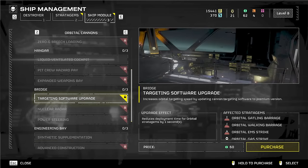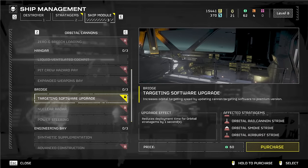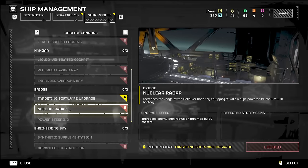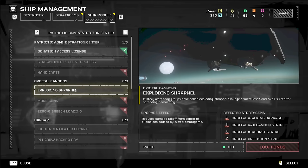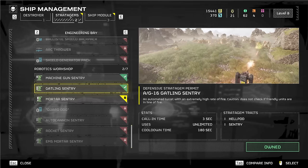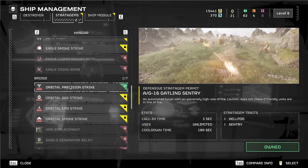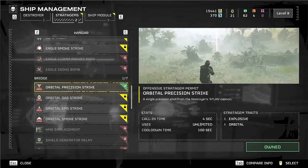On the bridge you've got targeting software upgrades and reduced deployment time for orbital strikes — kind of a good idea, actually, because if you call an orbital strike sometimes you just want it to be faster. You can also upgrade orbital cannons to reduce damage falloff from the center of explosions caused by orbital stratagems, so something like an orbital precision strike will have a more effective radius.